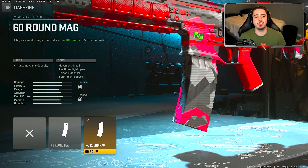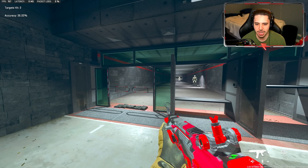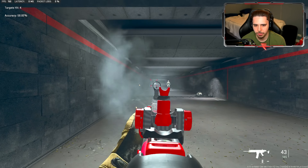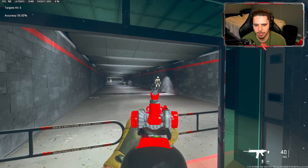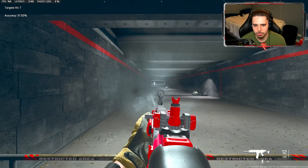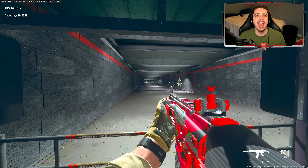The reason I dedicated so much to mobility is because the 60 round magazine really knocks down my mobility, so we're going to need it. Taking this to the firing range — zero recoil, super fast. This is what makes it my favorite weapon in the game. I can just sit here and be laser accurate all day.